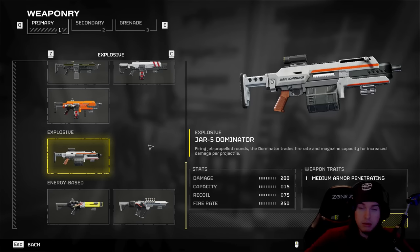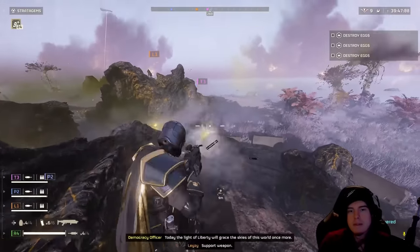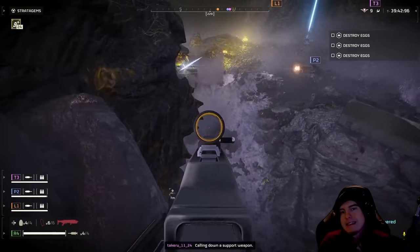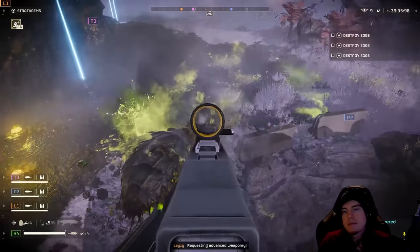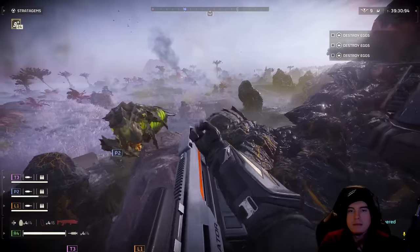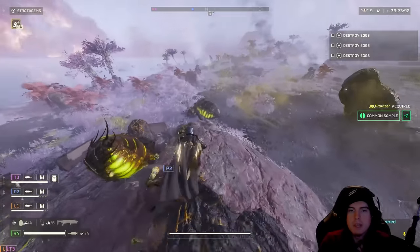Coming up first in our underrated weapons is going to be the Jar 5 Dominator. With the Jar 5 Dominator we do get some medium armor penetration and a hefty amount of damage, but at the cost of some pretty serious recoil and a bit of a lower capacity magazine. It is going to be a single fire weapon and you can use this against the Terminids, but it is not exactly the best suited for that side of things. I highly suggest crouching if not aiming down sights in first person perspective, as this seems to cut down quite a bit on the overall recoil.